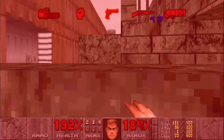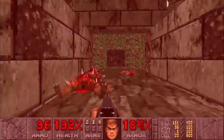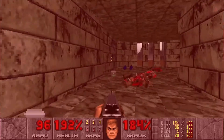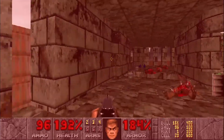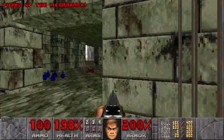Hit this switch so we can head back up. Once you go over this line here, you'll notice there's a wall right there that rises up, so we're just going to go back down. And now we can jump across and grab the Mega Armor right there.